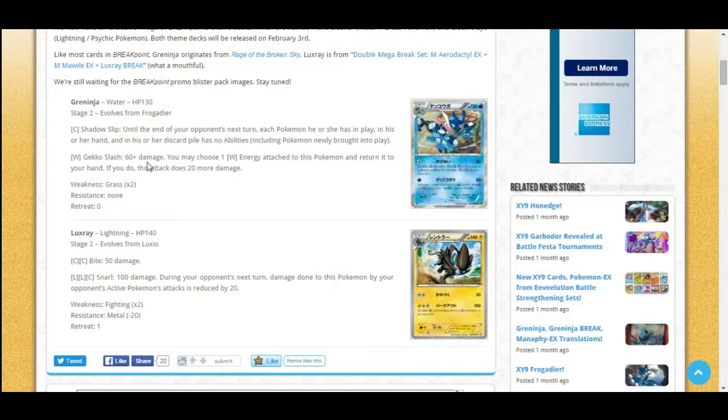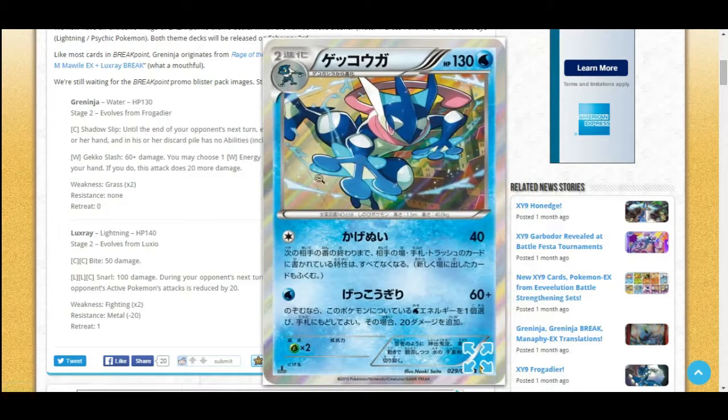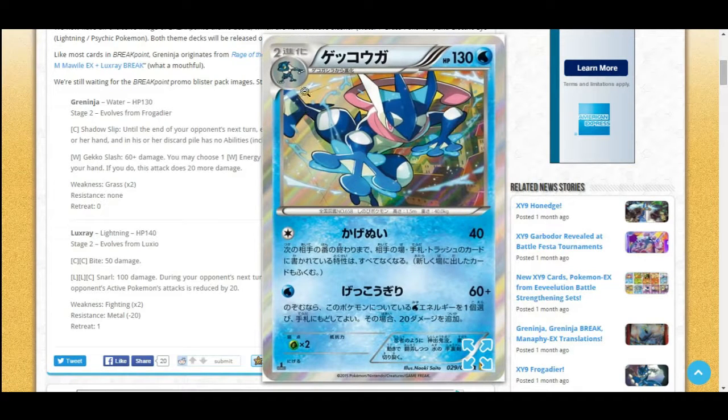It also has Gecko Slash for 60 plus damage — you may choose one Water Energy attached to this Pokémon, return it to your hand, and if you do it does an additional 20 damage. All around, this is a pretty sweet card. Also with Frogadier, you're able to get Greninja out pretty quickly and just annoy your opponent. Plus with the Greninja Break doing extra damage, it looks like a pretty sweet deck. Paired with Archie's, Greninja actually might be somewhat competitive depending on upcoming cards.